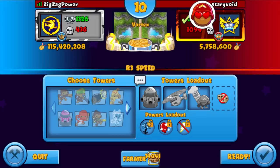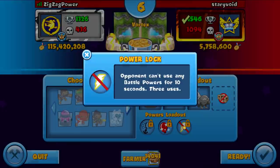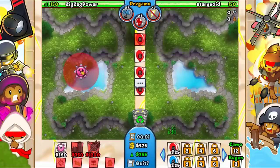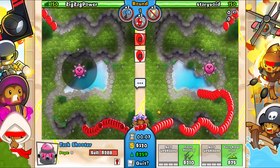Next up we're against Starry Void - Filber ranked 96. We got big balloon slow, which is actually a good power, improve bloom boost, and power lock. Power lock is gonna be an interesting combination. First off, start ecoing. Second, I definitely think we just want to place this right here - I think this is the main spot.